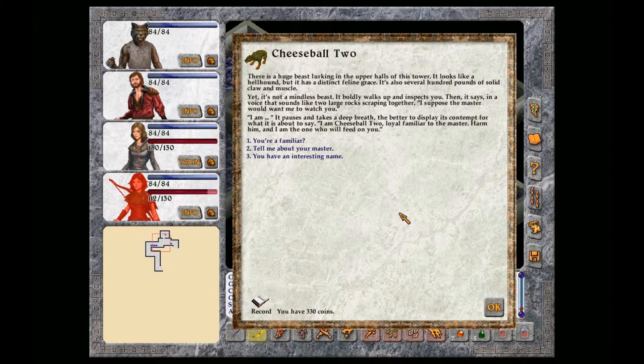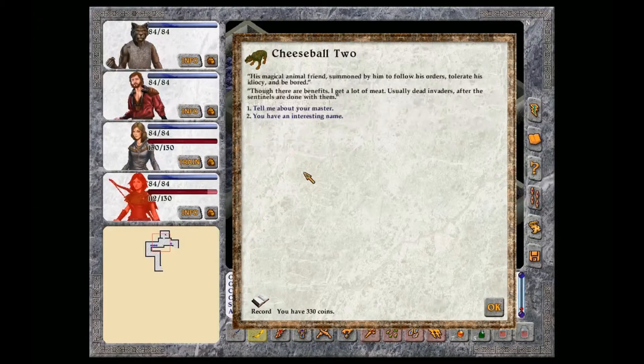I am Cheeseball 2, loyal familiar to the master. Harm him and I am the one who will feed on you. You're a familiar? His magical animal friend, summoned by him to follow his orders, tolerate his idiocy and be bored. Though there are benefits. I get a lot of meat, usually dead invaders after the sentinels are done with them.